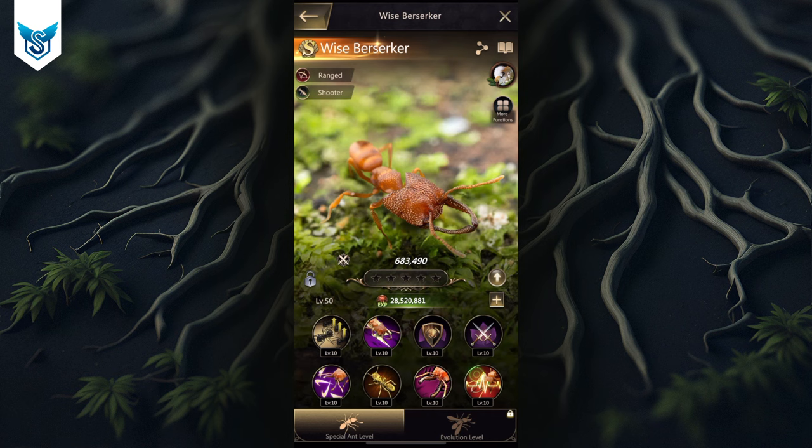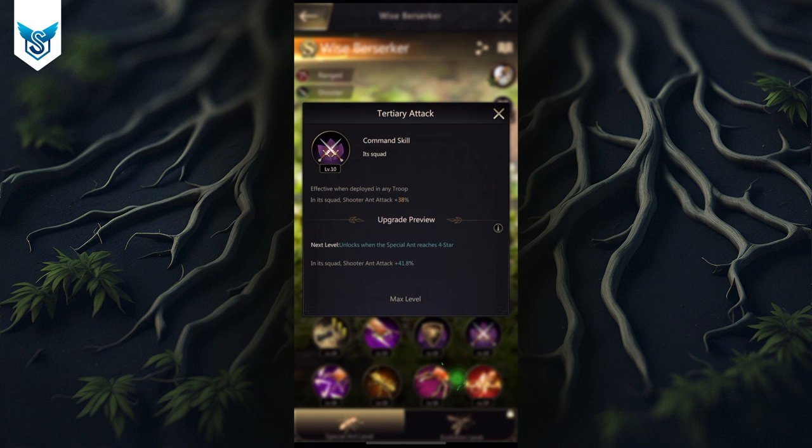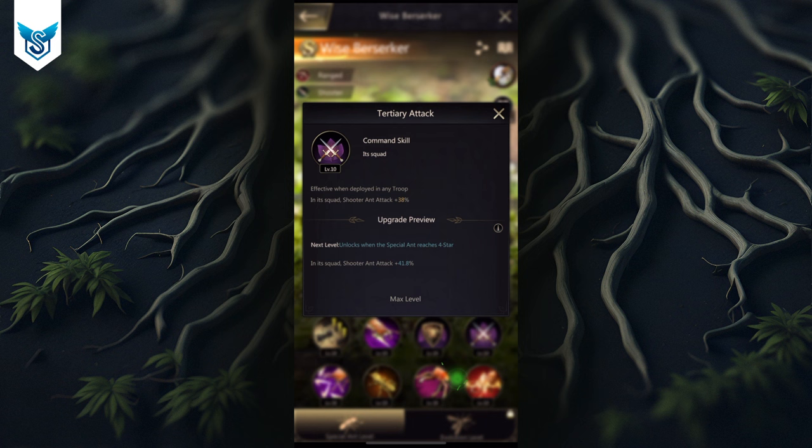Skill five at five star: after a normal attack, there's a 60 percent chance to deal 350 damage to two random enemy squads. Again, after a normal attack — so theoretically triggerable twice per round. That's 350 damage to two squads, possibly twice, which could be around 1400 damage in one round from skill five alone. You can see how Wise Berserker fits into this team as the skill damage killer.